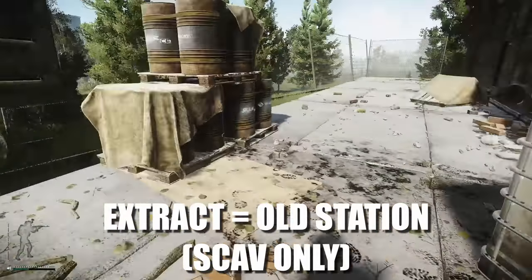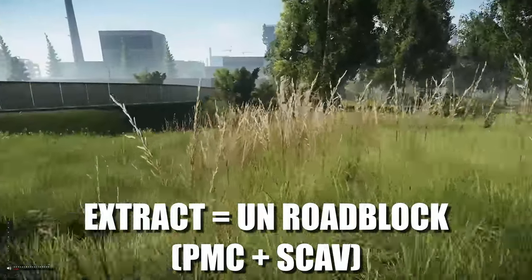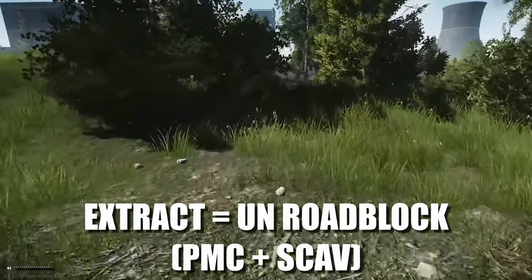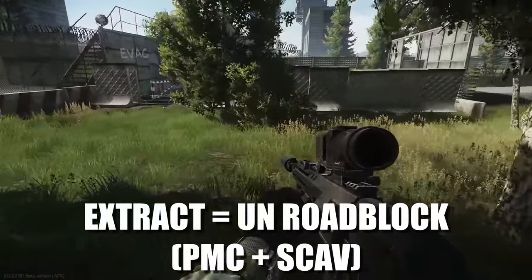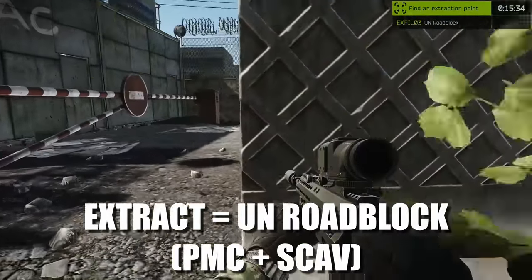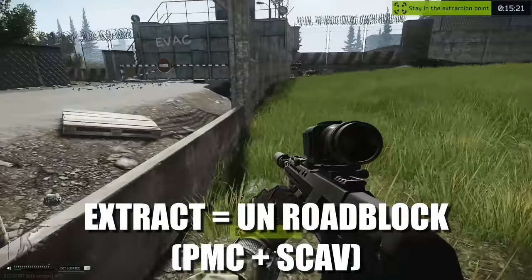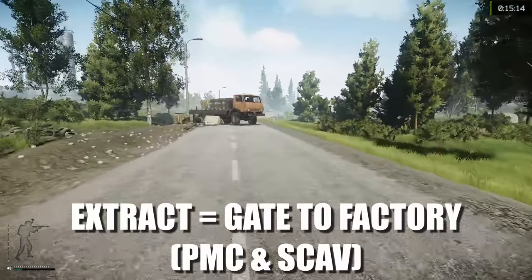The next location is UN Roadblock. This is a PMC and scav extract and one of the locations guaranteed to be open on this map. If you spawned on the east side heading over to the west side, this is a great extract. The road up ahead runs from one side of the map all the way to the other. The moment you enter this little box area, this is the extract. It does actually extend out of the area as well, so if you're worried about someone being inside you can extract along the edge.